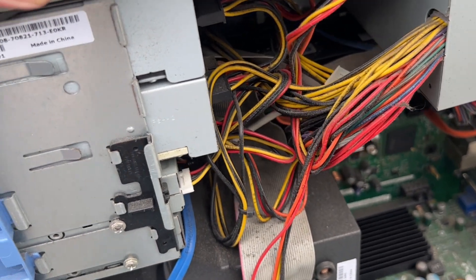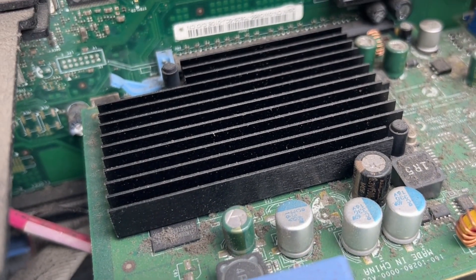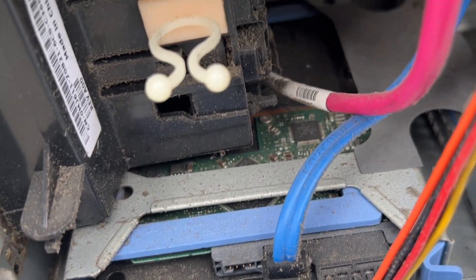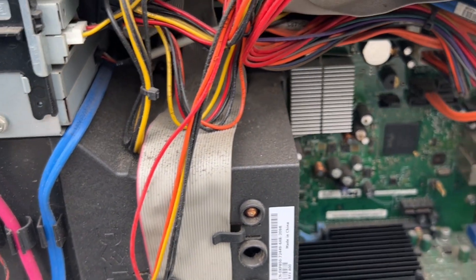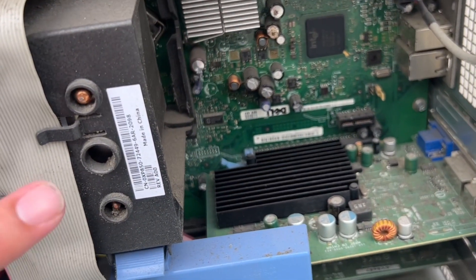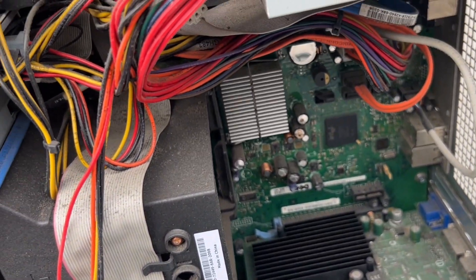This computer is very old, so let's see what we can find inside. We have some dust here, a mystery graphics card, a mystery hard drive, and a mystery memory. This generation of XPS uses the BTX-style motherboard, so it's actually flipped around. You can't really put another motherboard in there — some people do conversions, but we're not going to do that.